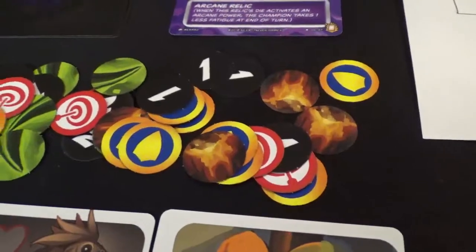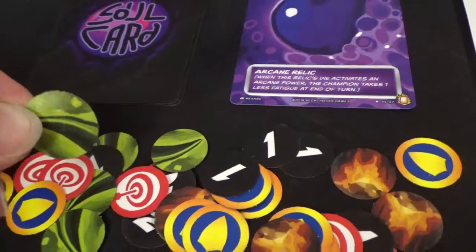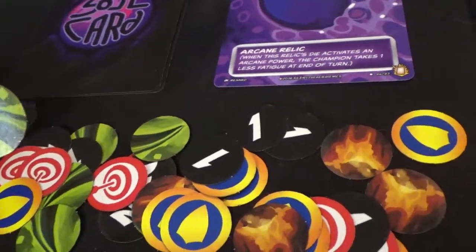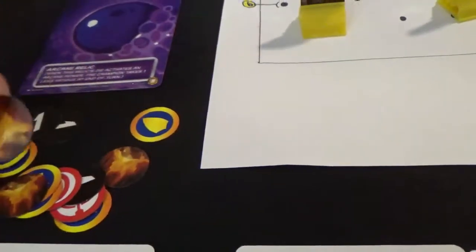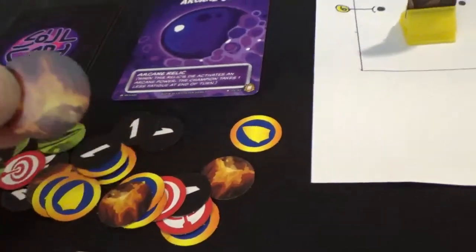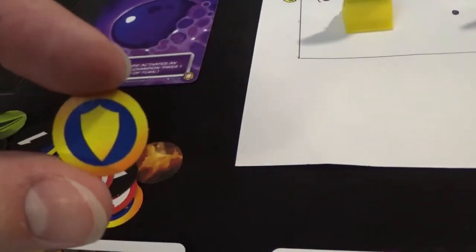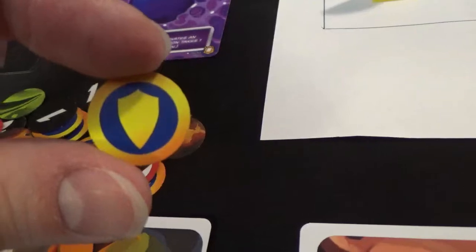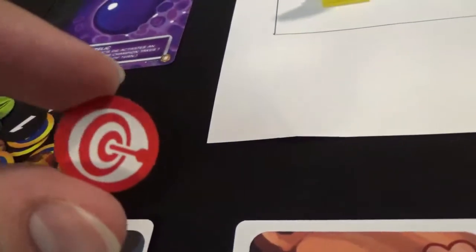We've got a bunch of tokens that come into play with special abilities. There are poison tokens that come from Basilisk's Touch on the Stalking Wolf. Fire tokens get placed on the map and make champions take damage from moving through them. The most common ones will probably be temp armor tokens, which increase the value your opponent needs to roll in order to deal damage, and temp damage tokens, which increase the number of dice you roll when you make an attack.